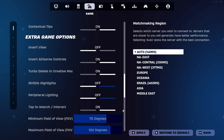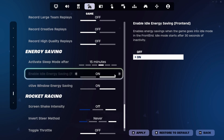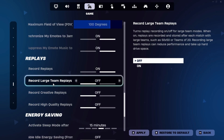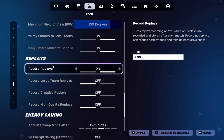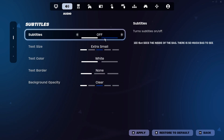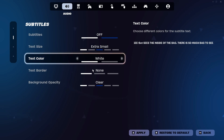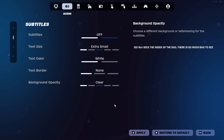Then go to the game settings and scroll down to find energy saving modes. Many players have reported FPS stutters when these options are enabled, so I recommend turning both of them off. While you're here, you might notice the replay settings above — disable most of these, as they can also negatively impact your in-game performance. Now go to the audio settings and scroll down to the subtitles section. Turn the subtitles off, set the text size to extra small, text color to white, text border to none, and background opacity to clear. This little trick, used by Booger, can help slightly boost your FPS, so be sure to try it. Don't forget to click Apply and then exit the game.